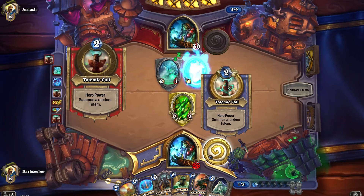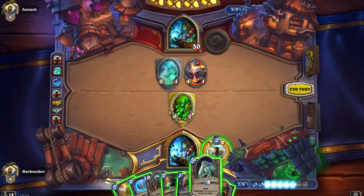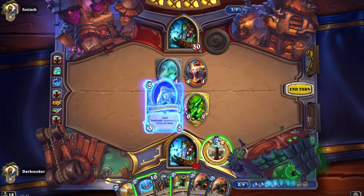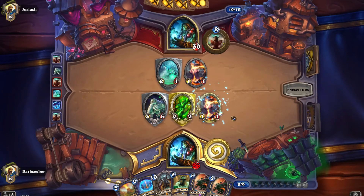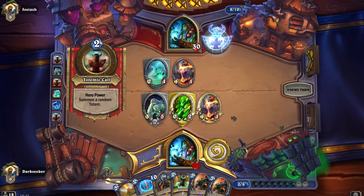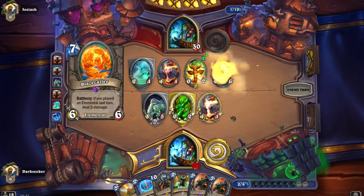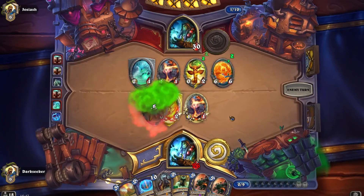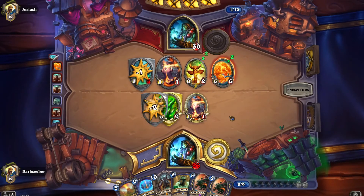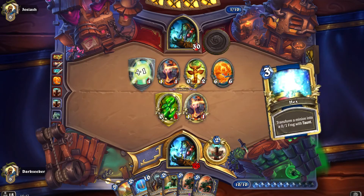So this is an elemental deck we're facing off against, and we've got to be cautious of Servant of Kalimos into something crazy, cautious of Kalimos himself, of Blazecaller — these are the cards to watch out for. Sludge Belcher is on the board — so if it dies without being hexed and N'Zoth the Corruptor comes back, bringing Belcher back, that's pretty good. Blazecaller — there it is. There's the hex.